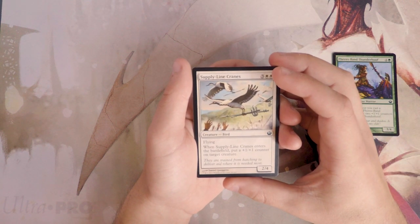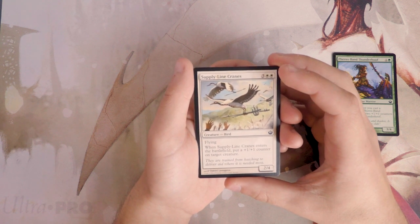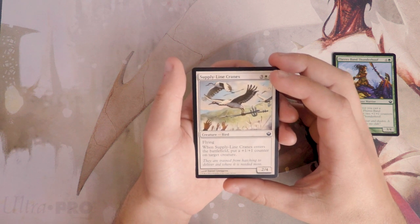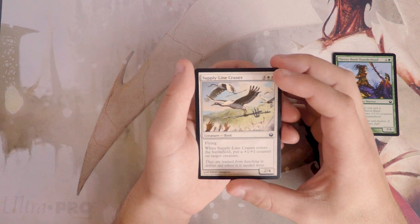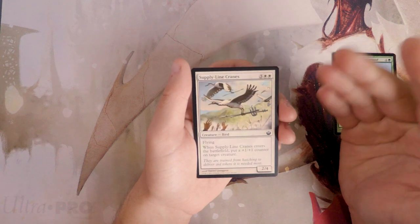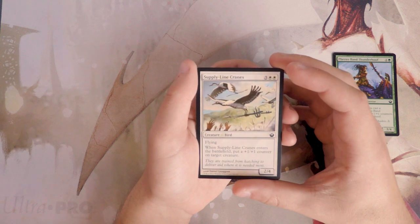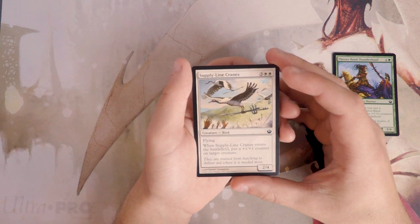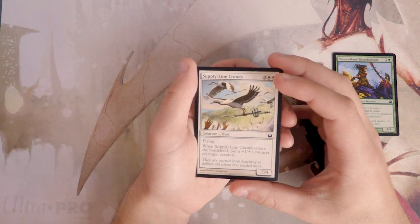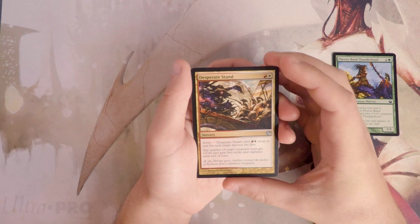Supply Line Cranes is a two/four for five with flying, and when it enters the battlefield you put a one/one counter on target creature. I actually don't like this as much as some people might. You can put the counter on any creature you need, which is nice, and it's a flying threat with a big toughness — tough to deal with. But for five mana and only two power, it just doesn't seem all that great.